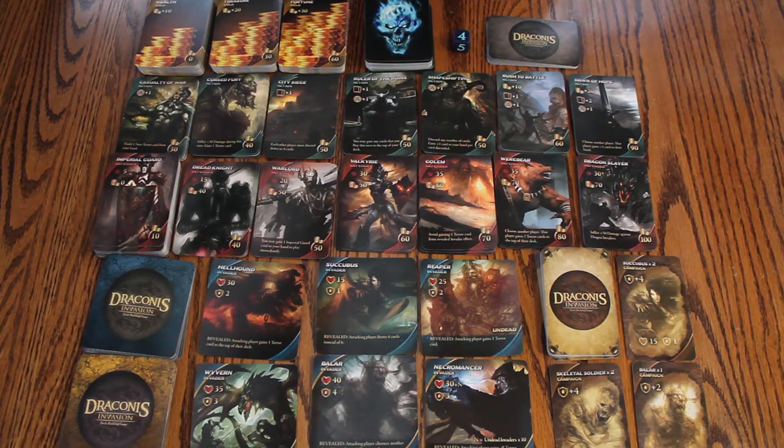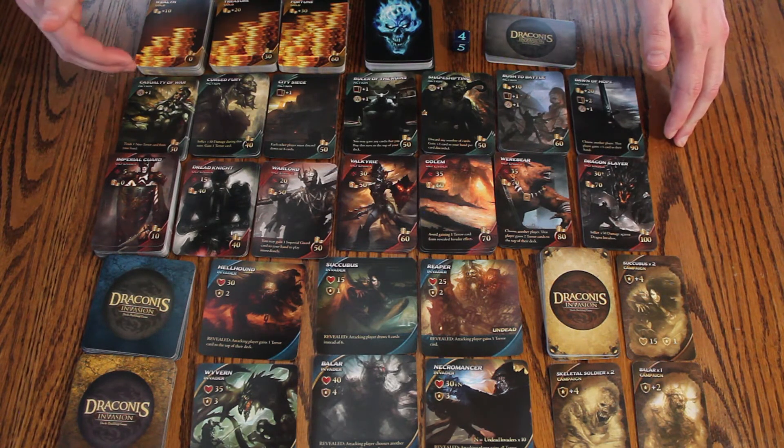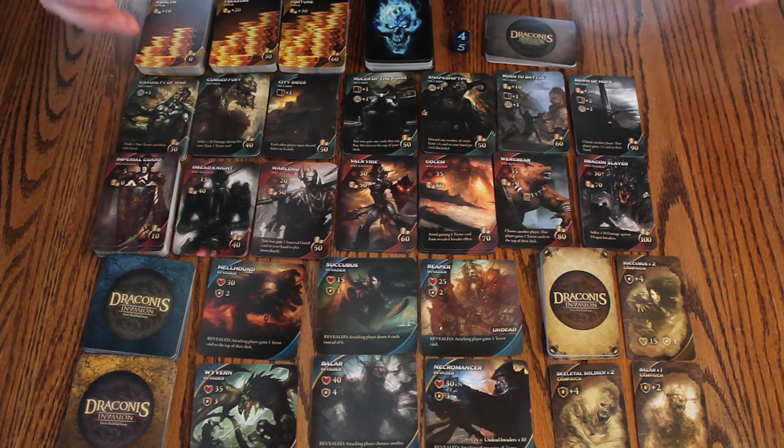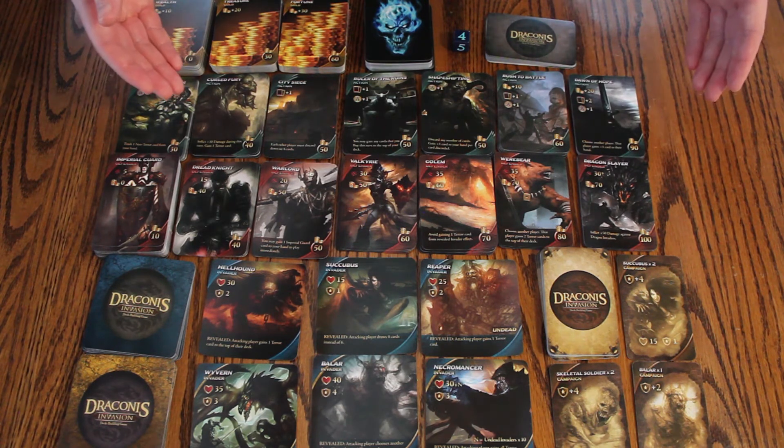Let's take a look at the card setup. On the top row you have your gold cards in ascending order, followed by the terror cards and the terror die set to the starting roll. Beside that you have your event cards — 3 per player — and below that is your final event retreat card. In the next row you have the default action casualty of war, followed by 6 actions depending on which battle stage you're attempting.